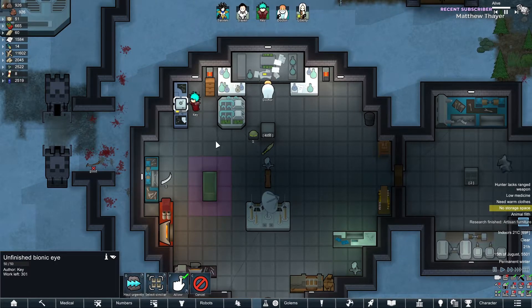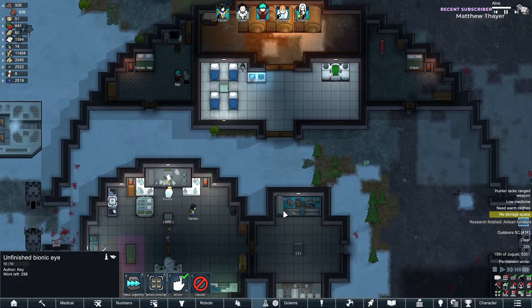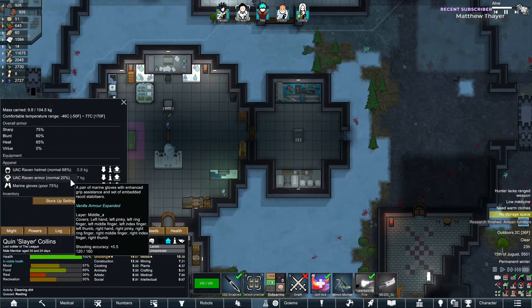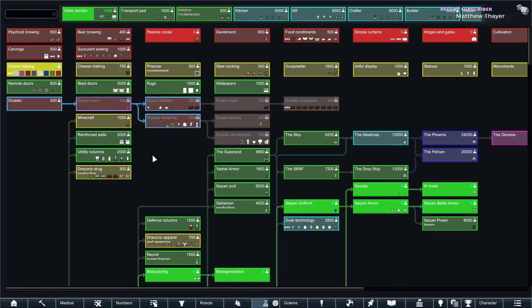I'm sure he'd move a lot faster if he could see, but that's okay. Now we're really getting up there — we're gonna need some new armor. How's your armor looking by the way? Not too great. I wonder if we have anything to repair — a repair bench.